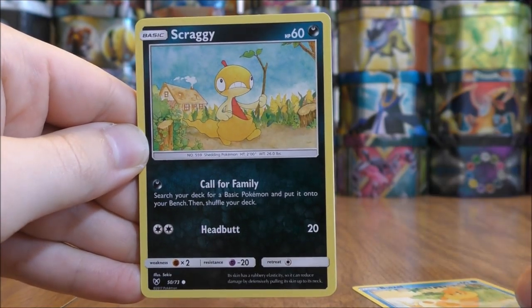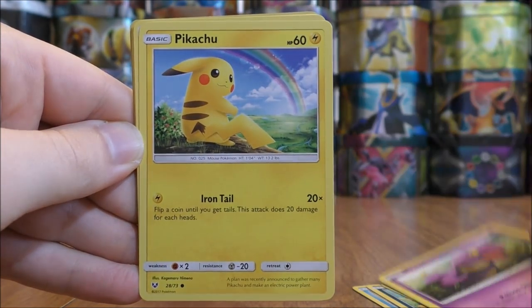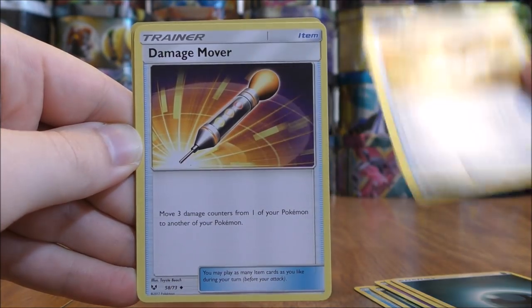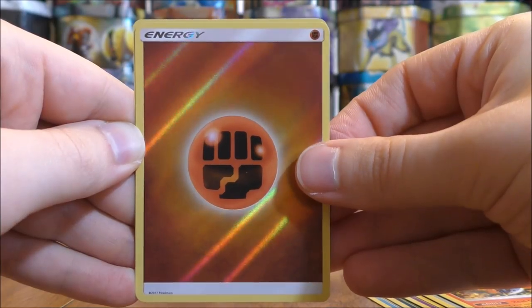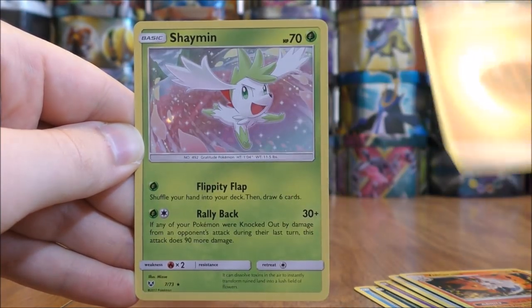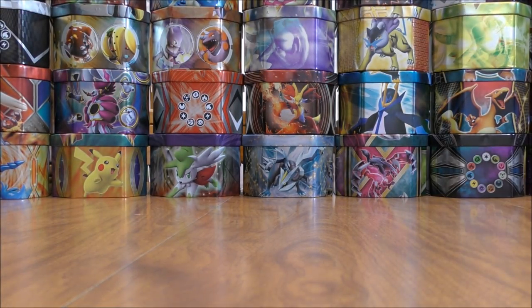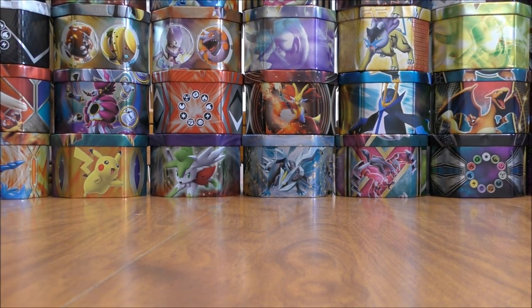Pack seventeen starts with Weasel, Scraggy, Voltorb, Ekans, Pikachu, Darkness Type Energy, Ultra Ball, Damage Mover, Volcarona, a Reverse Holo Fighting Type Energy — a beautiful looking Reverse Holo — and the final card is a Shaman holo. Starting to mix it up a little bit with the holo pulls. Pack eighteen is a Shiny Rayquaza pack — the first Shining card I pulled in this opening. It has been a while outside of that Mewtwo of pulling an Ultra Rare.